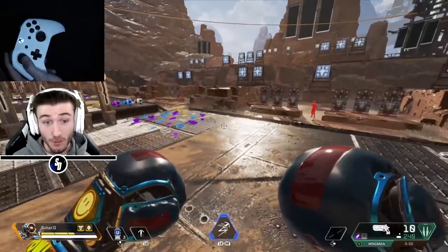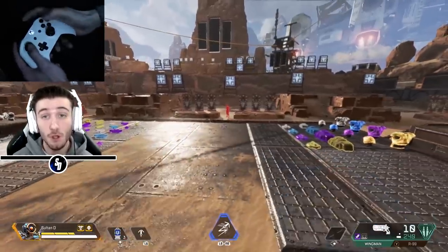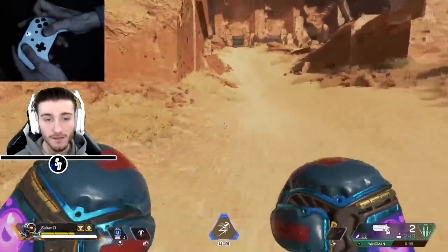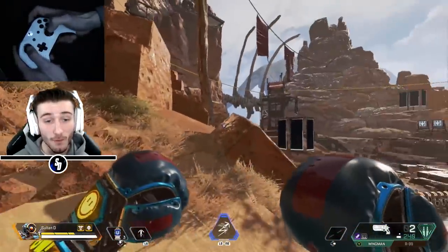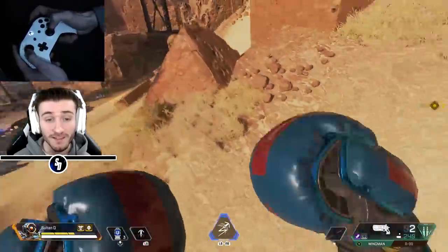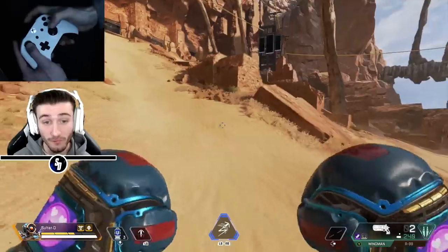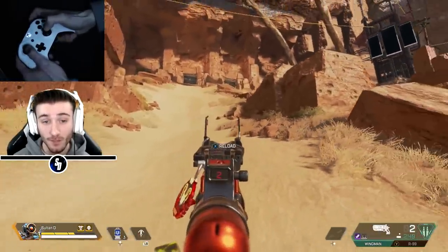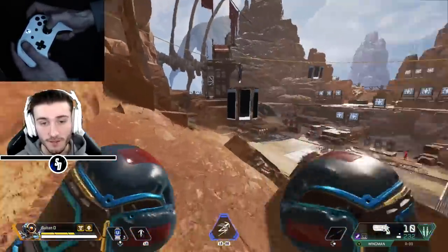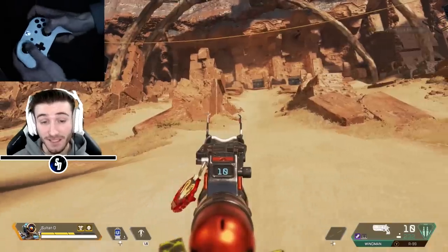Another good situation where left and right running is crucial is when you're running away from enemies trying to get to cover. Let's say three people are pulling up on you and you're not going to win that gunfight. You've got to run left to right, left to right, primarily going in the direction you want to go. Yes, running in a straight direction gets you there faster, but if you stutter step left to right, you're going to be more inconsistent with your movement. They won't know exactly where to pre-aim - they won't get a whole mag off you. Running in one direction is very predictable. Stutter step it like this: stutter step, boom, now I'm ready.